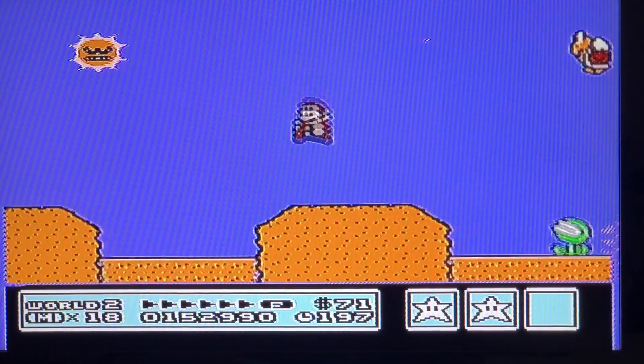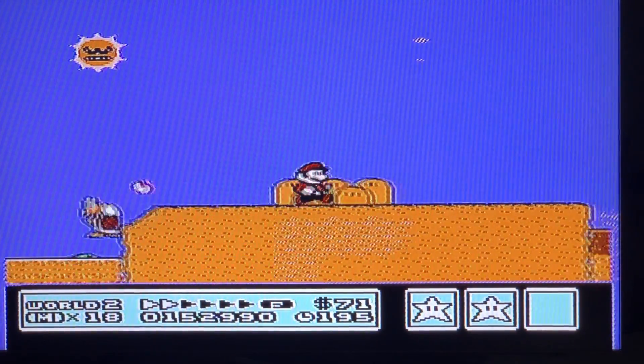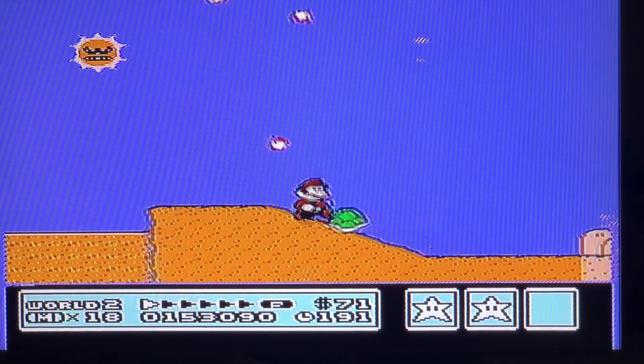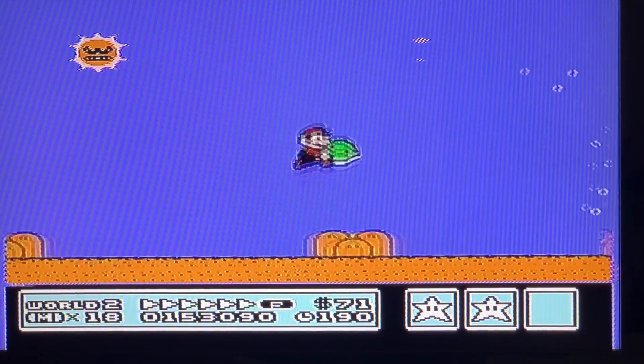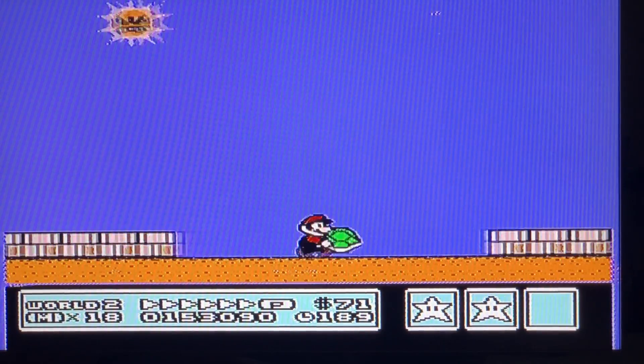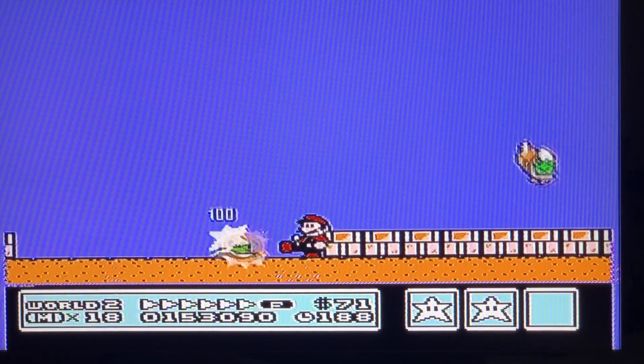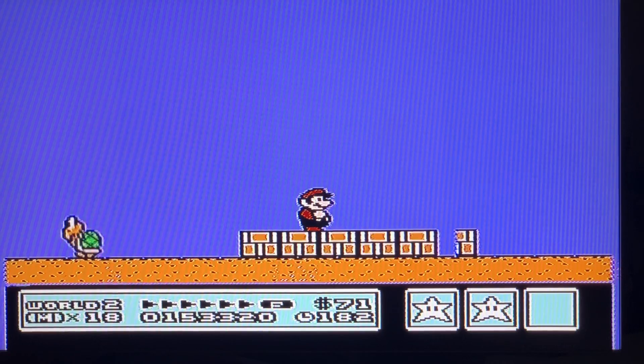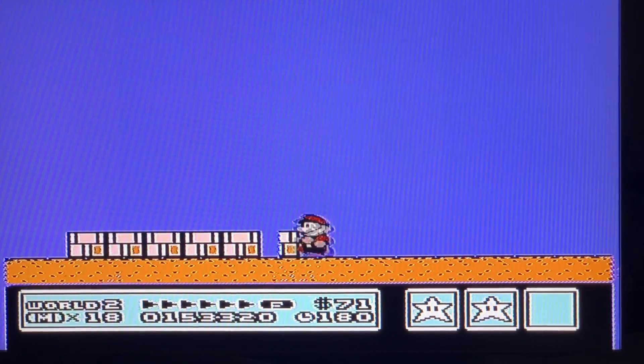So the beginning, not much doing in the beginning, but when you get here you want to take this Koopa and grab his shell. That way when the Sun comes down out of the sky, if you release the Koopa shell you can get rid of the Sun.